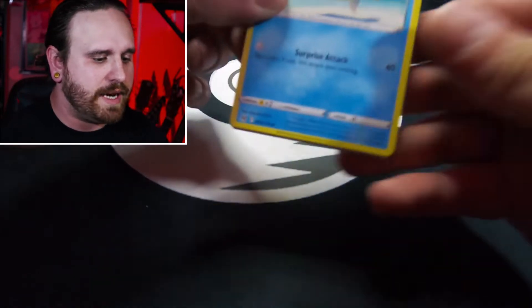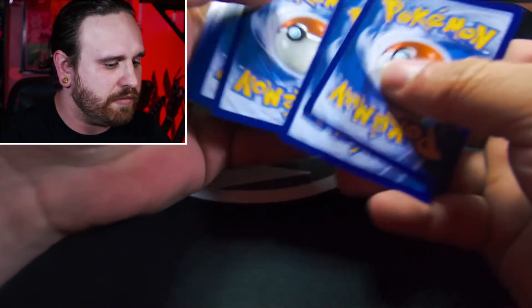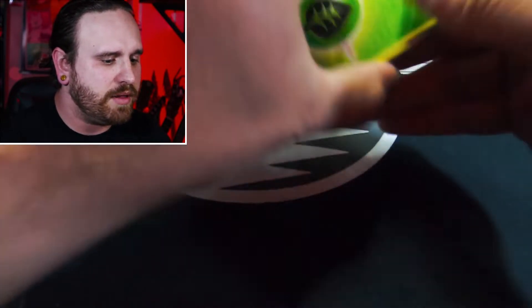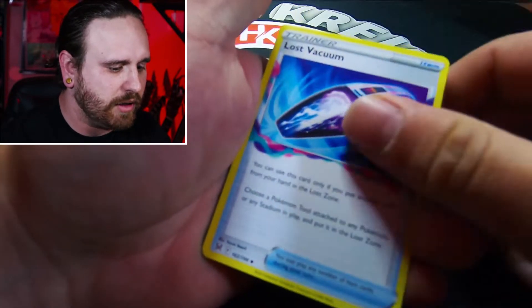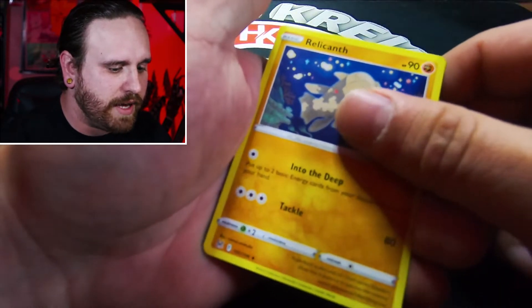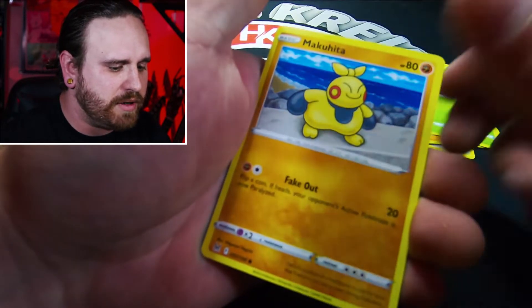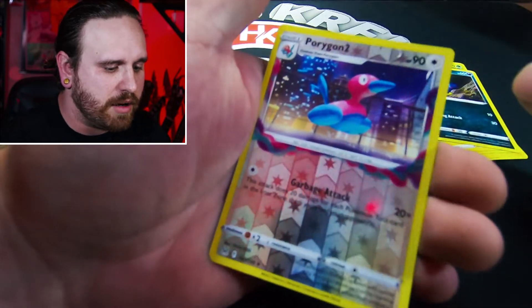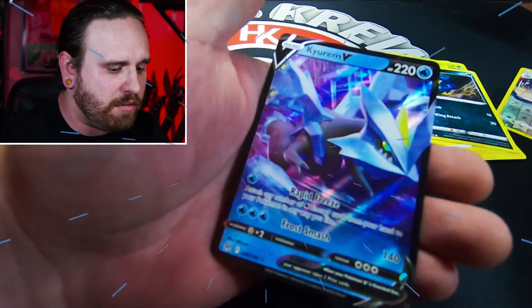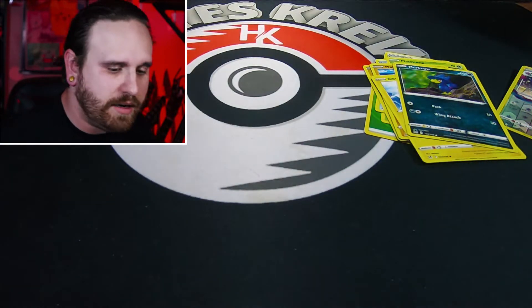Let's see what we can pull today, let's jump right into this. Here's a code card, starting this opening off right now with a Leaf Energy. Alright - Kaskun, Lost Vacuum, Rilacanth, Vasculin, Phantump, Makahuta, Lettrike, Murkrow, Reverse Holo Porygon 2, and we got a Kyurem V - very nice for the first hit of the day.